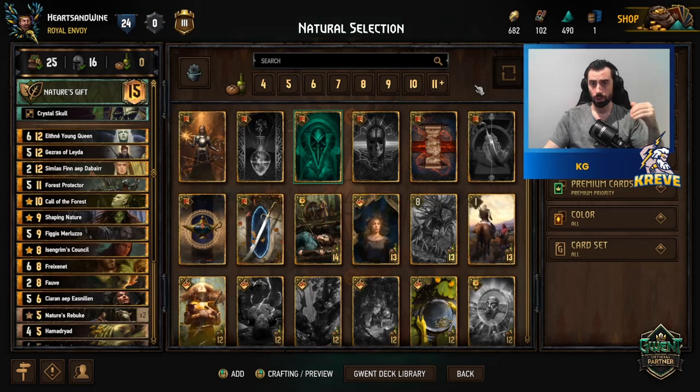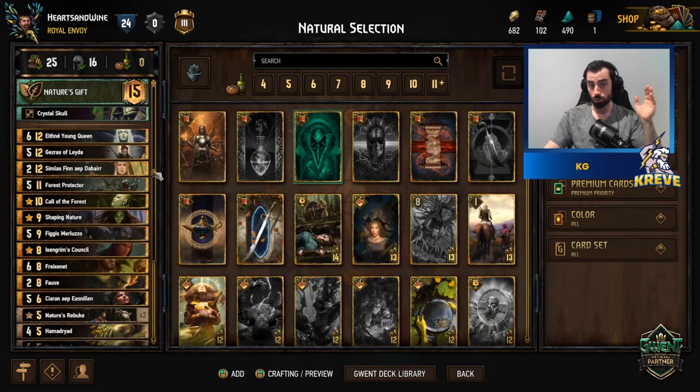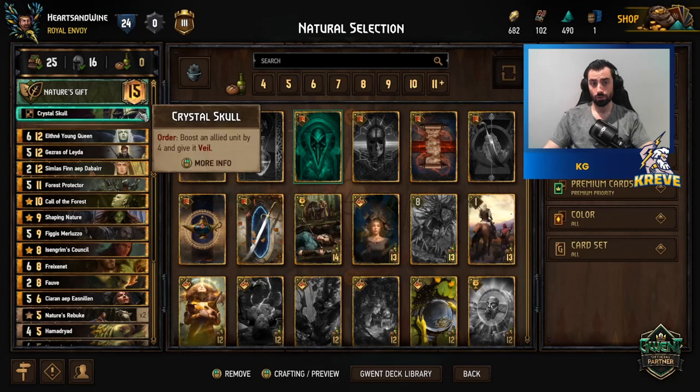Because we have so many nature cards in this deck, we're going to get great value from those Wandering Trents that get spawned. The more units we have down on the board with the Symbiosis tag, the higher power the Wandering Trent is going to get with each one spawned.